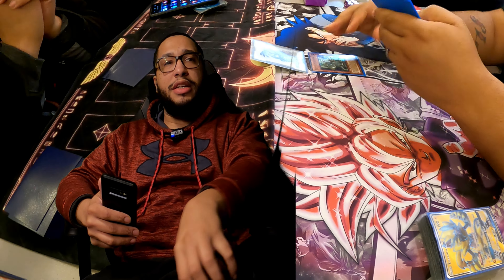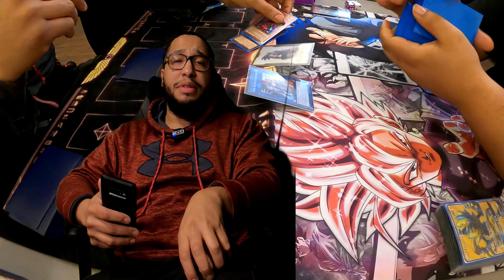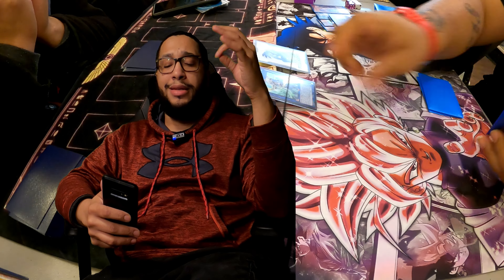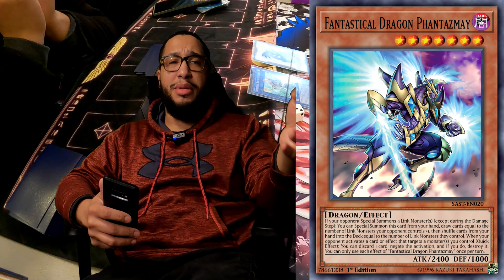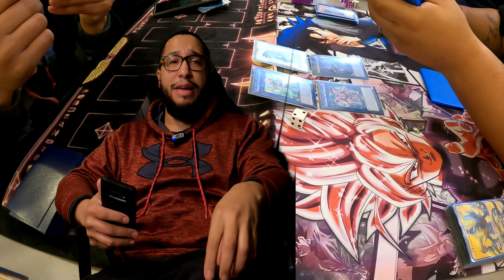On the follow-up turn, if you have an out to scythe you can stop it. The other main ways this deck wins — if they cannot scythe lock you — are through the Phantom Knight engine by setting up multiple negates with the Phantom Knight trap cards. They also have access to Accesscode Talker and AA Zeus, so this deck has been a nail in my coffin for a long time.